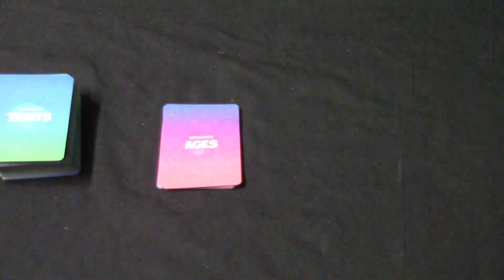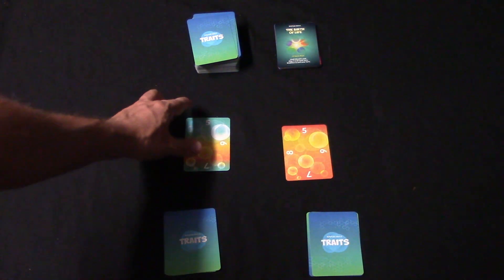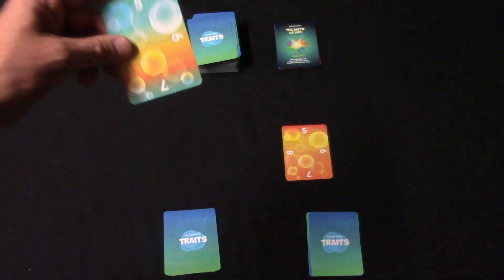Then you're going to shuffle all of these cards together to make your ages pile, and stick the Birth of Life card on top because that's what you start with. Deal out five trait cards to each player, and each player receives what is called the gene pool card, which you set up with a five on top.